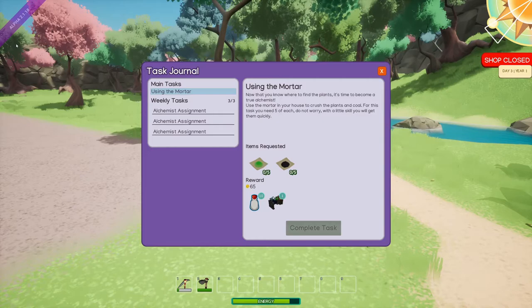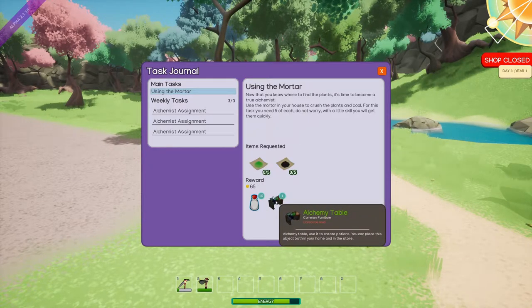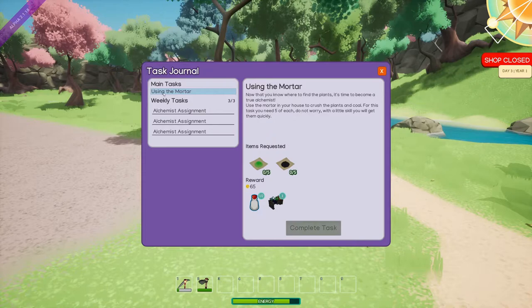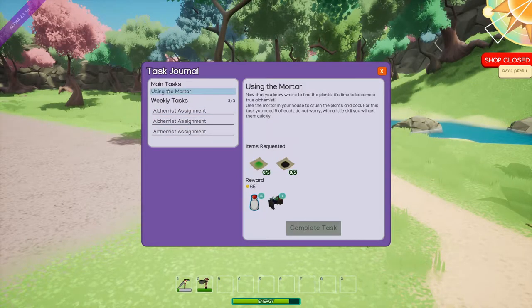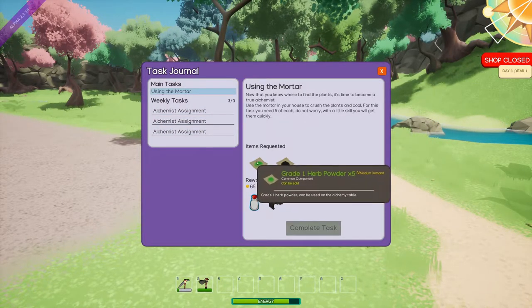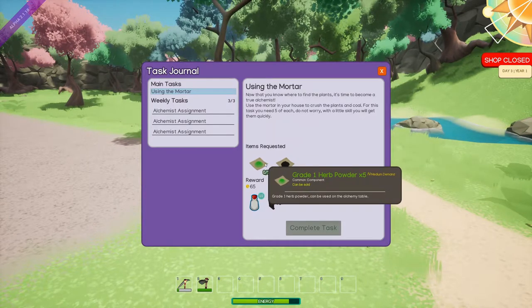So let's go ahead and take a look at our journal. It seems that I picked up some quests that I wasn't quite ready for. Like this stuff here — I don't have an alchemy table, so I don't think I can do that. And we have weekly tasks. I do have all these tasks that I can't do. But I think I can... wait a minute. I can do this. I just need to — what do I need?